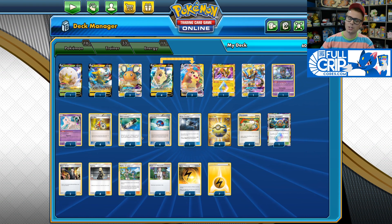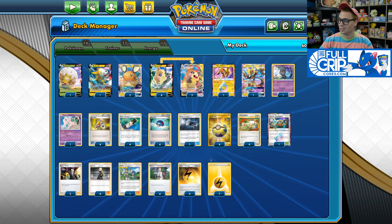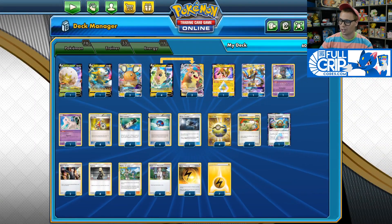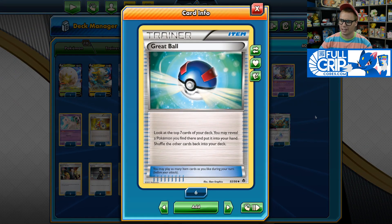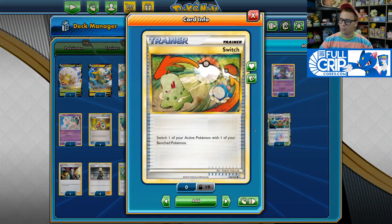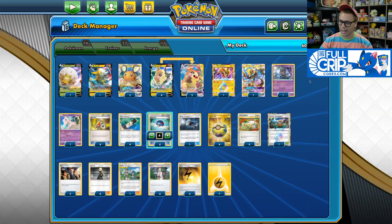The backbone of this deck is very similar to the Toxtricity VMAX deck I've been playing on stream. We've got the complete Turbo Out engine to help us set up that turn-two Max Discharge as easily as possible — four Acro Bikes, four Quick Balls, four Great Balls. I really like Great Ball in this list because it allows you to easily find your Morpeko and your Boltunds on the first turn, and it can also help you find your Morpeko VMAX.